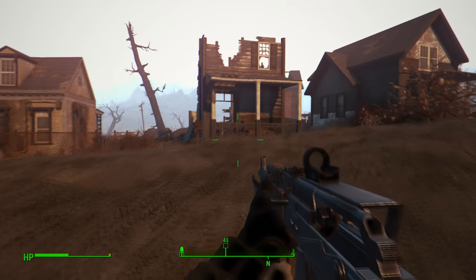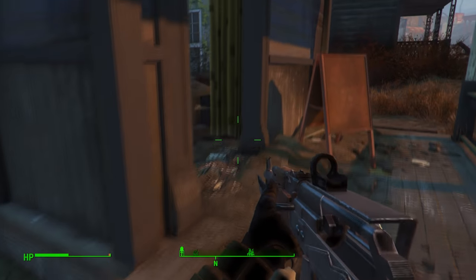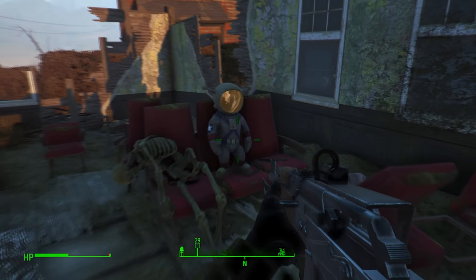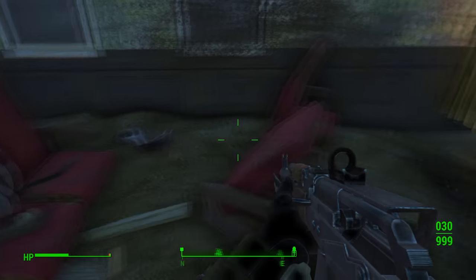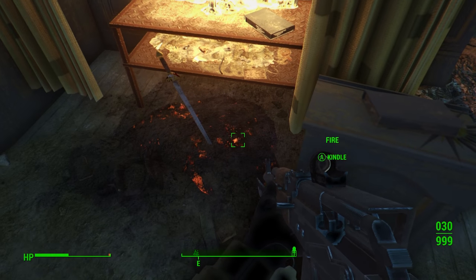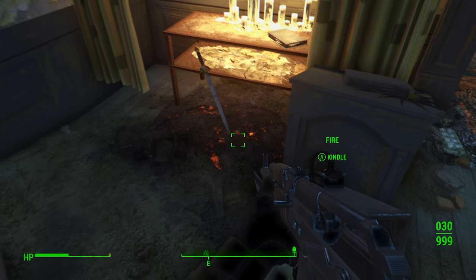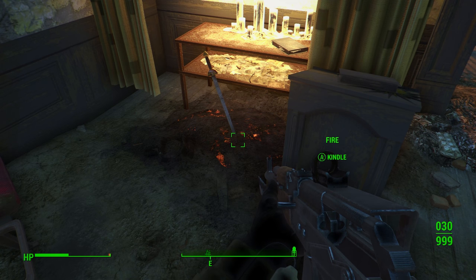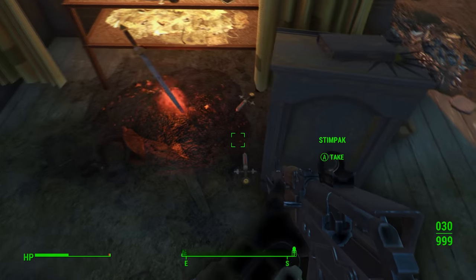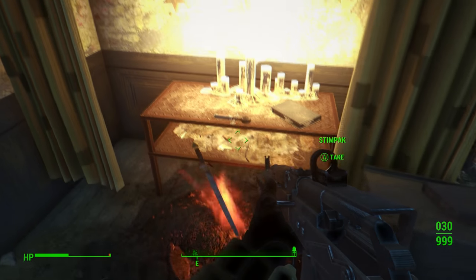We'll walk straight down and eventually see a couple of houses — there's one to the left, broken down. Head right in and you should see Jangles the Moon Monkey just sitting there next to a skeleton. Turn to your right and you'll see the coiled sword in the ashes. It says you can kindle the fire, and if you press A or X to activate it, it actually goes on fire — looks pretty cool. This is obviously the reference to Dark Souls.